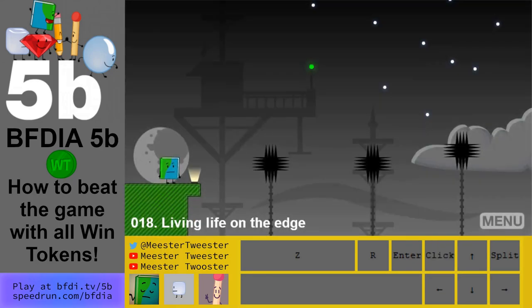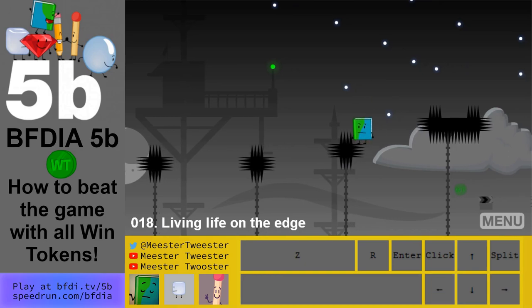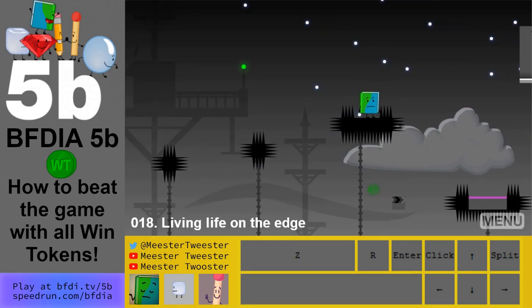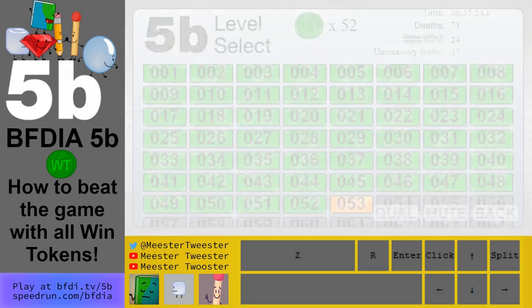Level 18: you want to jump off the spikes, jump down here, but then stutter step with the left key so that you don't fall off the treadmill here. Reach the win token, then you can jump off and finish the level.